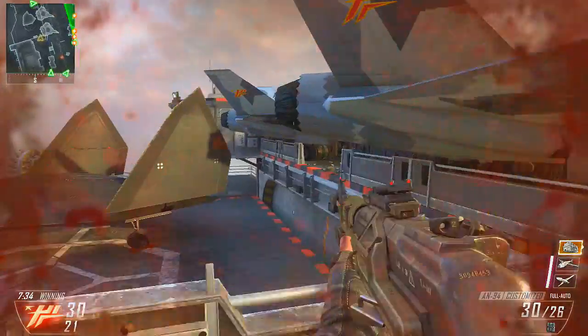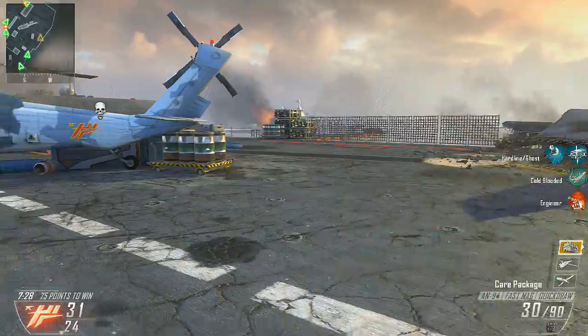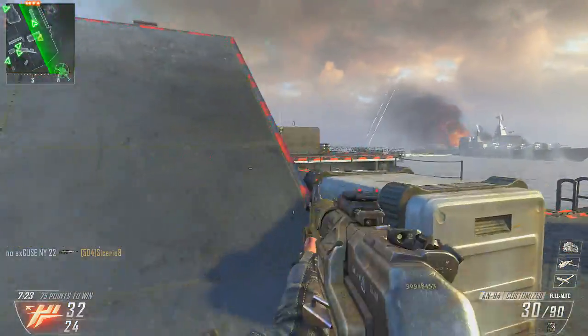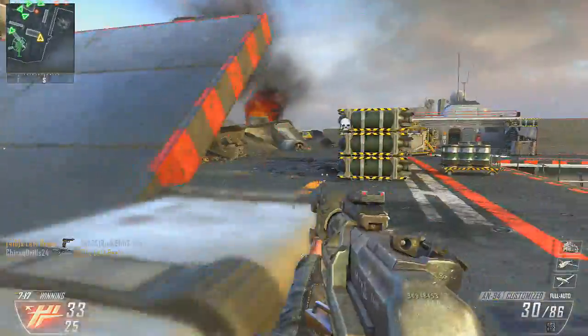So anyway, I'm up on top of this jet trying to shoot this guy, I get owned — this dude comes up from behind me and pistol whips me. But I got my care package, I'm gonna call it in. I'm not running this care package anymore until they fix the glitch, and I've just been having horrible luck with this thing — even when people don't steal my care packages, I have an epic fail.